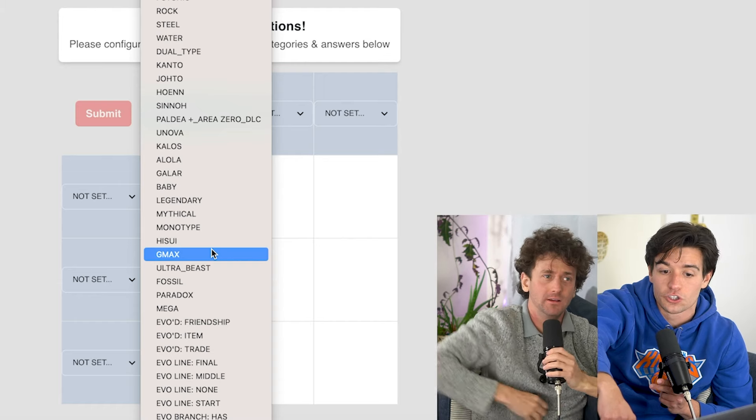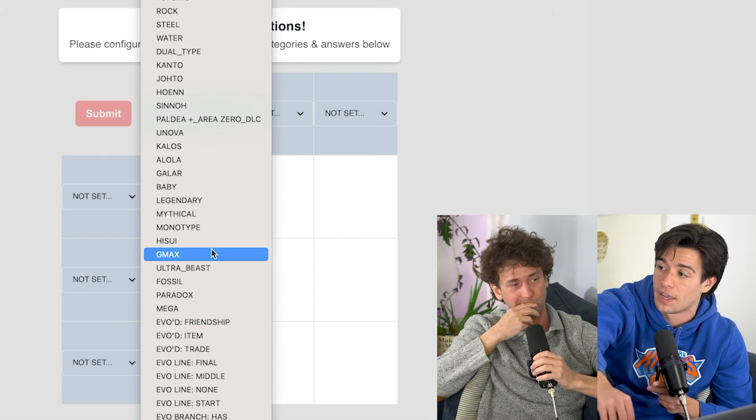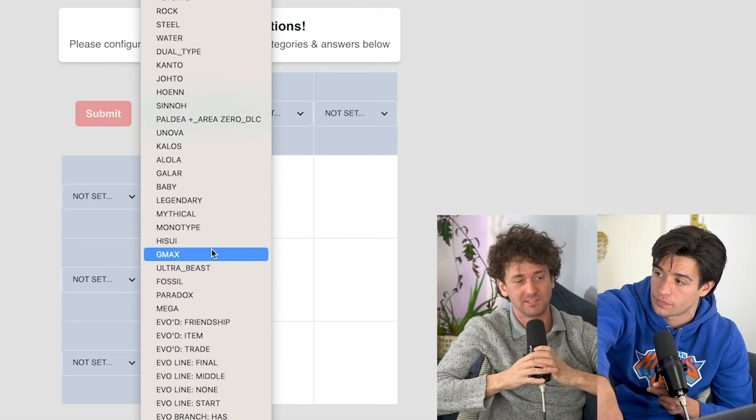I think the coolest thing we could do is sort of reverse-engineer Pokémon that we want people to have to guess. So like, do we want to make sure that somewhere on this list we have Magnezone and Dunsparce? Yeah, I think we've got to use those.